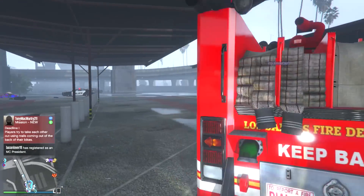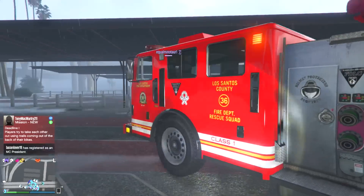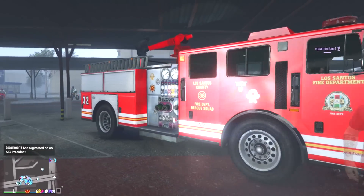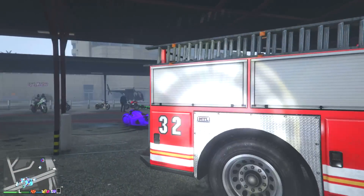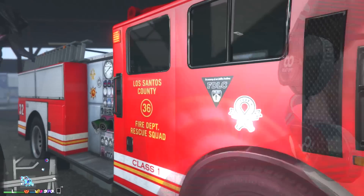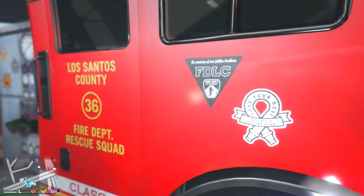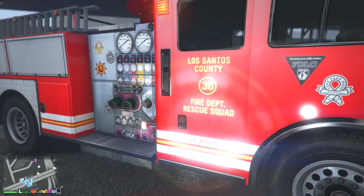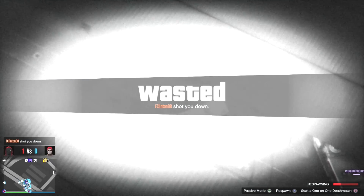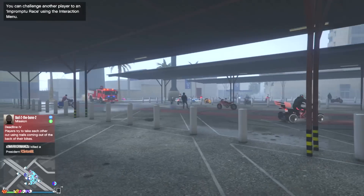We have a fire truck! This was one of the better vehicles released in the Biker DLC. I'm not entirely sure how it fit, but I really like the livery that Rockstar put on it — really detailed Los Santos Fire Department, even got numbers: FDLC 36 Los Santos Class One. Overall just a fantastic vehicle for the Biker DLC.